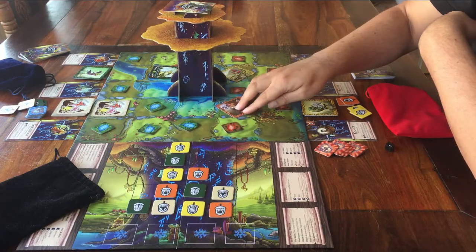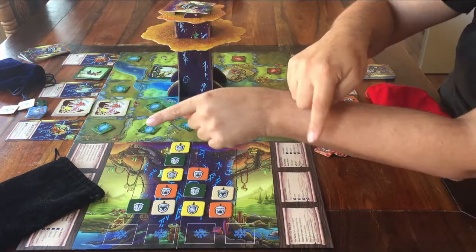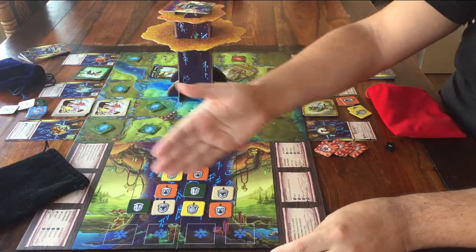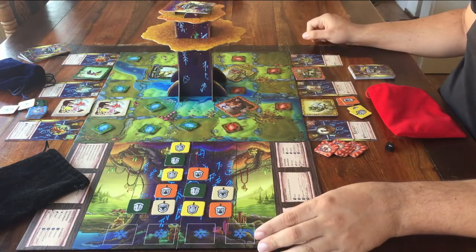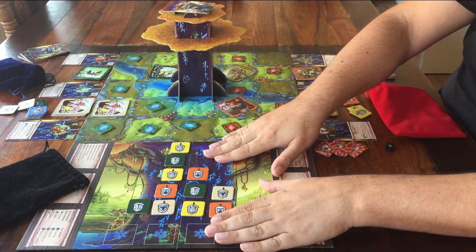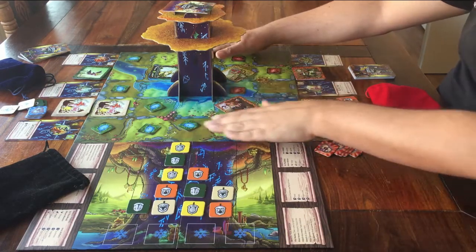This is the matching board. Normally you have this the other way around against the board, but just so that you can see this for the video, I have it like this. You play each round in two steps: first you deal with this matching board, and after that you deal with this other one — the field board.